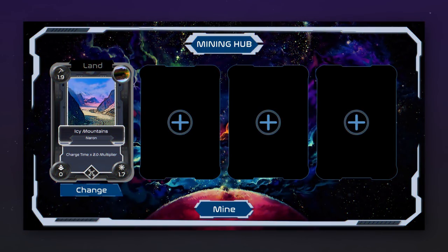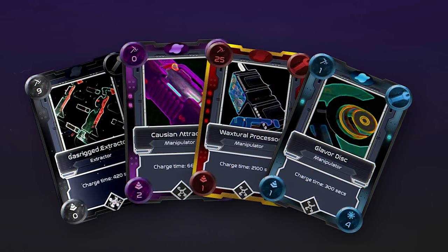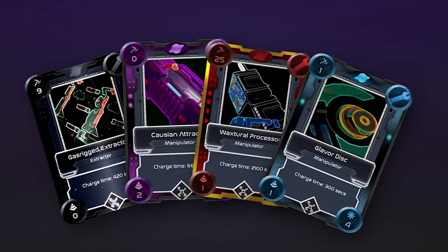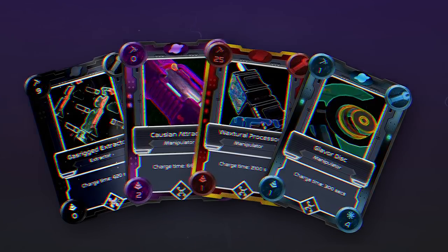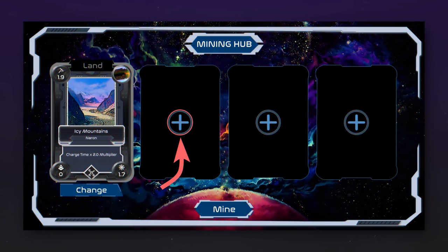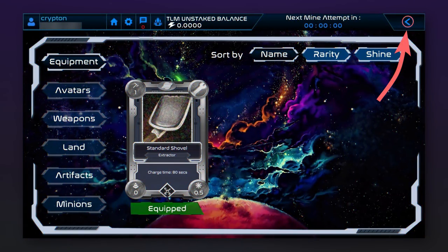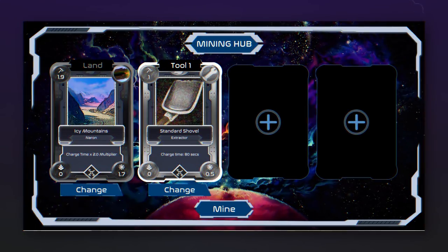After selecting the land, confirm by clicking approve. You will then see the mining page — the first window displays the chosen land, and the other 3 slots are for your tools from your inventory. You are not obligated to buy anything; initially you are given an ordinary shovel with which you can mine tokens and NFTs. To add it to the tools, click on the cross in the first window, and on the page that opens click equip under your shovel. The shovel is now equipped — click back in the upper right corner and it will be displayed in the current tools.